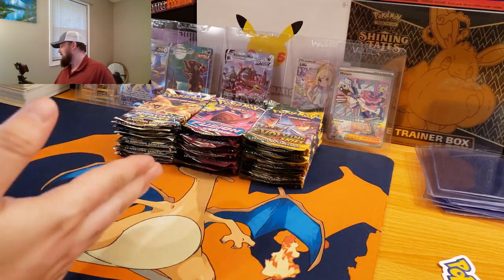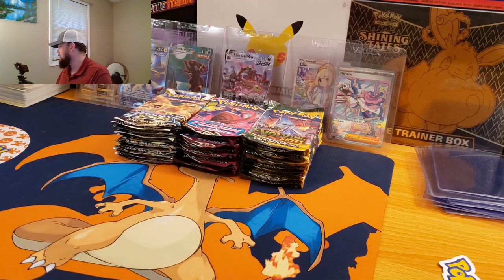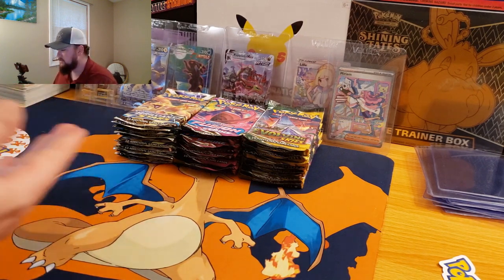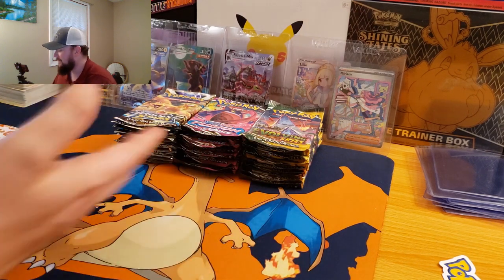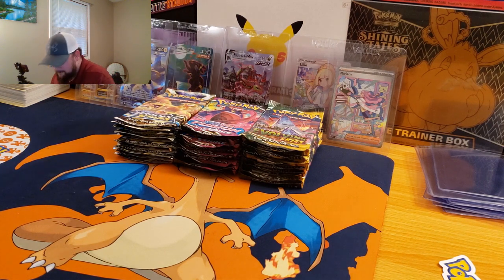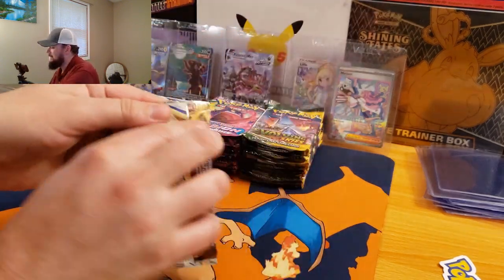Maybe we've picked the hot ten in each Dollar General and we got a banger opening, hopefully. This is kind of sick — we've basically got almost a booster box, 30 packs, of three of the greatest sets in the Sword and Shield era in my opinion: Brilliant Stars, Fusion Strike, and Evolving Skies. We have a chance of pulling another Umbreon or another Rayquaza. Let's quit talking and get into ripping.